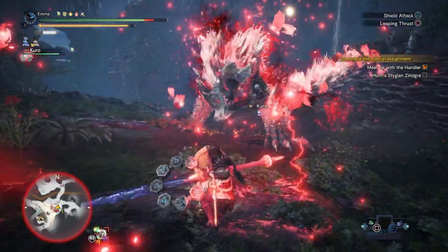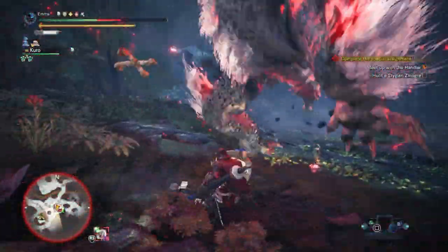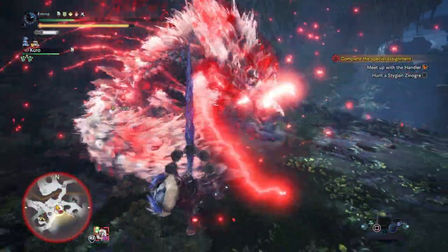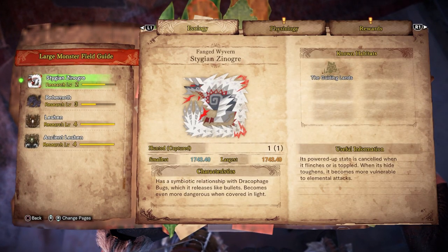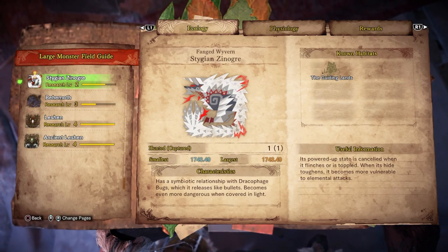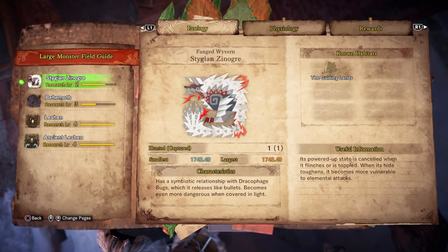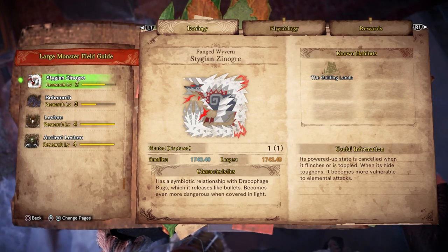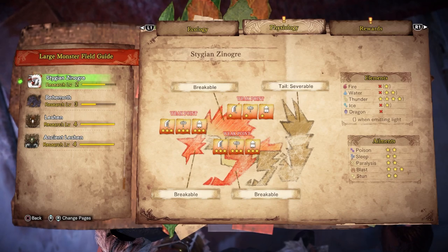That was a lot of stress though, because if you remember I had an error message come up on my screen and it almost cost me a faint — that wouldn't have been good. Anyway, I forgot to read this out to you. Fanged Wyvern Stygian Zinogre has a symbiotic relationship with Dracophage bugs which it releases like bullets. It becomes even more dangerous when covered in light. Its powered-up state is cancelled when it flinches or is toppled. When its hide toughens it becomes more vulnerable to elemental attacks — that's where the Thunder comes in.